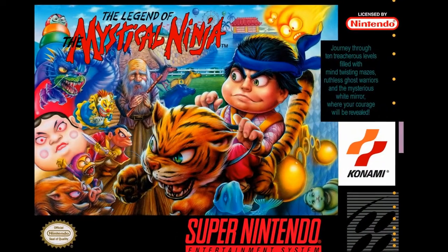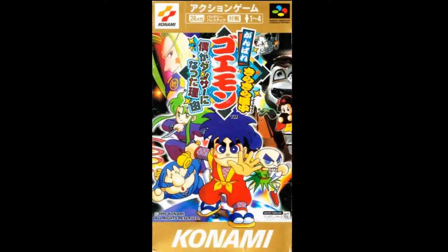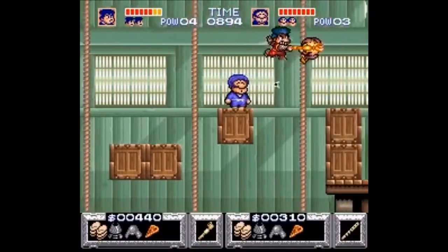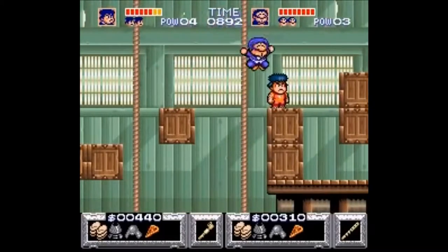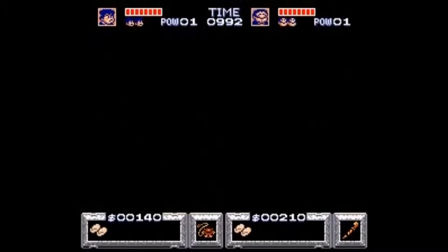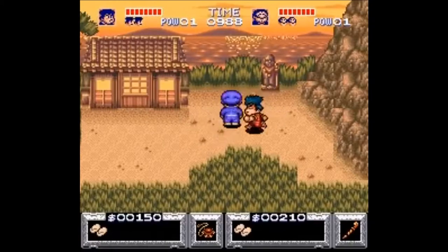While only one Mystical Ninja game came to the west on the Super Nintendo, there were actually four games in Japan for that system alone. It was an established series for Konami — a Japonesque platformer that incorporated action RPG elements by having town sections in between levels where players could buy things with the money they earned in the levels and see the story progress.